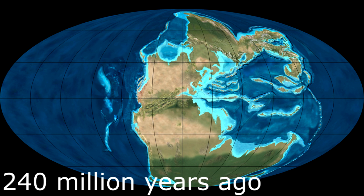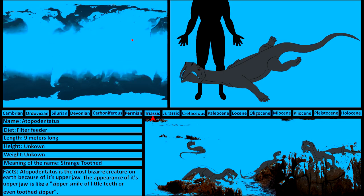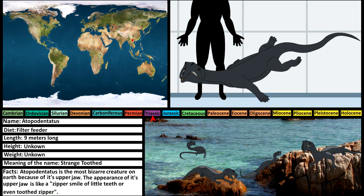Meet Atopododentatus. Atopododentatus is the most bizarre creature on Earth because of its upper jaw. The appearance of its upper jaw is like a zipper smile of little teeth, or even a toothed zipper.